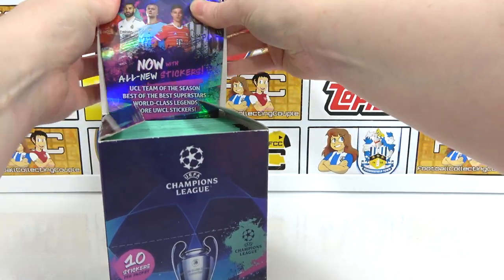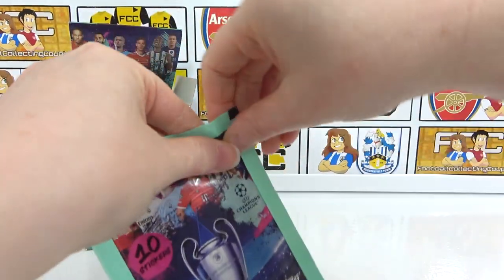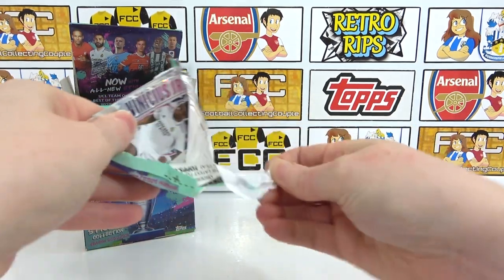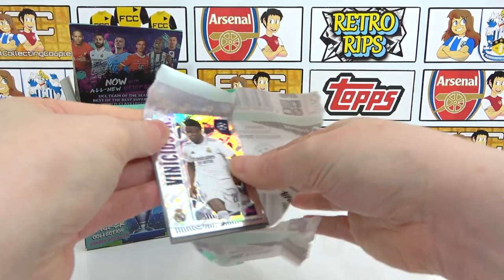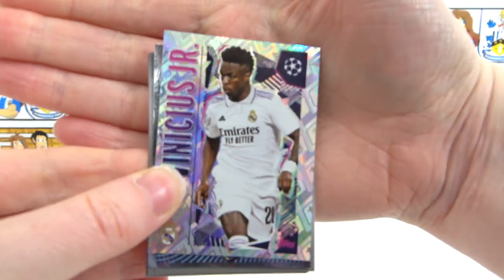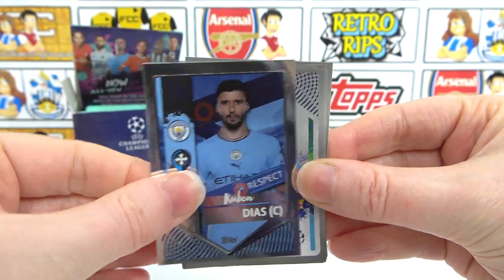I don't know how this goes, I think you're supposed to rip it, but I don't really want to — let's just crack into it. Here we go, first pack. First pack magic, here we go, start with a bang! Let's do this, let's see what we can do. Nice, that's a decent little start — Vinicius Jr., shiny, look at that! Awesome stuff. And then we have a Diaz Captain Shiny.